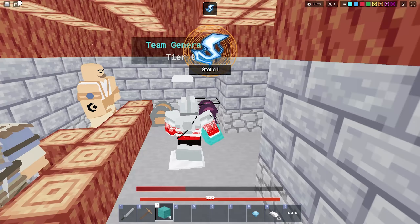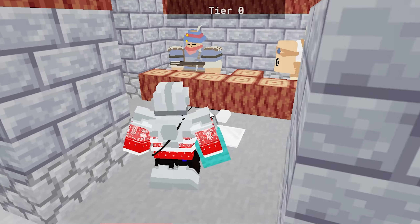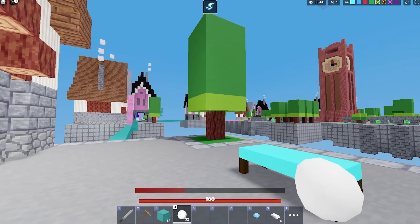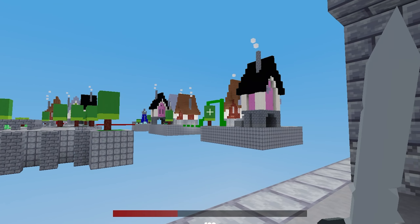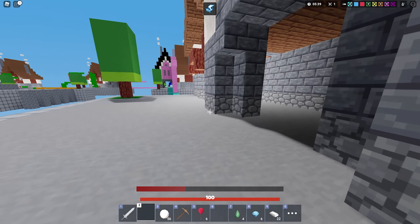We got Static One — I think that's good enough. What I'm talking about is these snowballs right here. They are so broken with the enchantments. If you just throw those snowballs at somebody running away from you, they're not going to be running away for much longer.